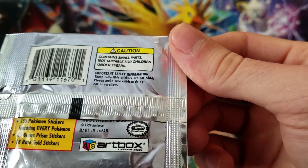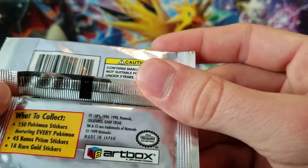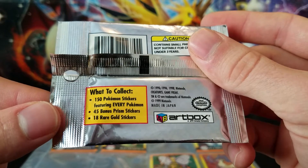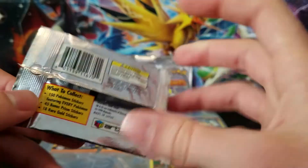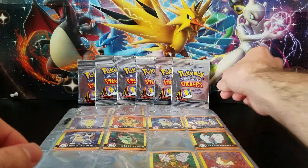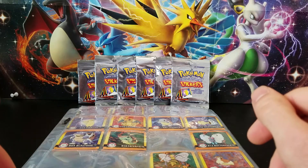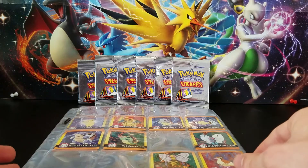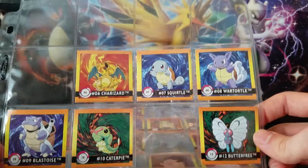So it says what you can collect here: we got 150 Pokemon stickers featuring every Pokemon, 45 bonus prisms, and 18 rare gold ones. I did have 10 of these — I bought them just for cheap — and I'm going to keep four for my sealed collection just to have something to show that I had them. First off I'm going to show you what I already have.